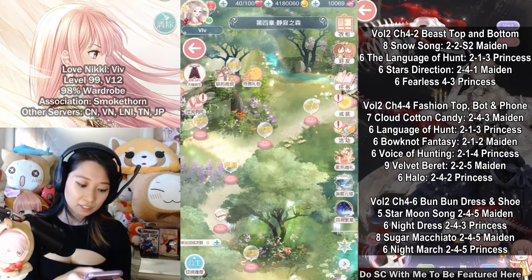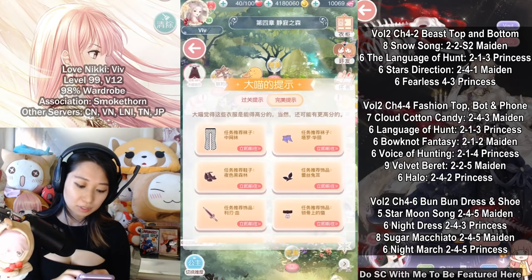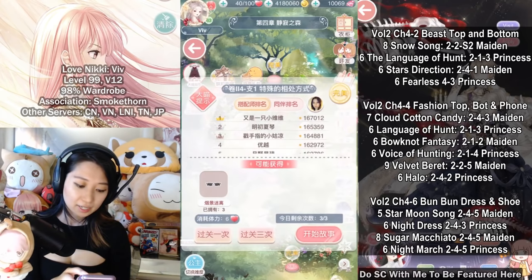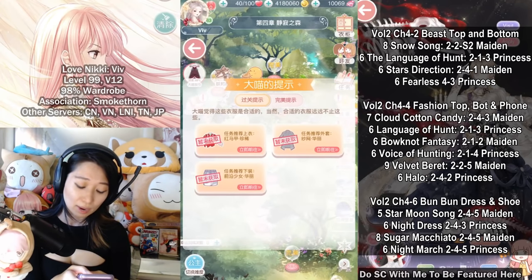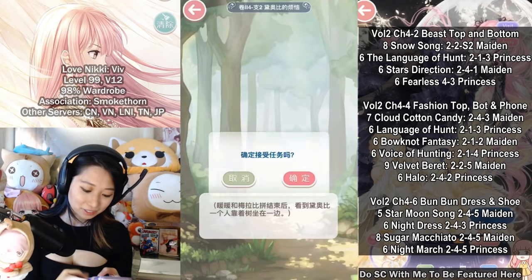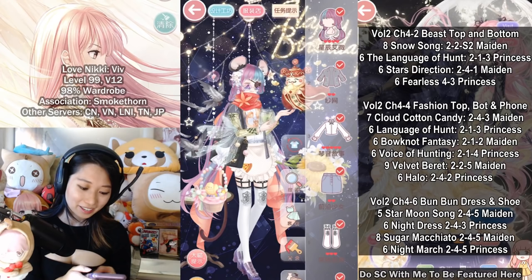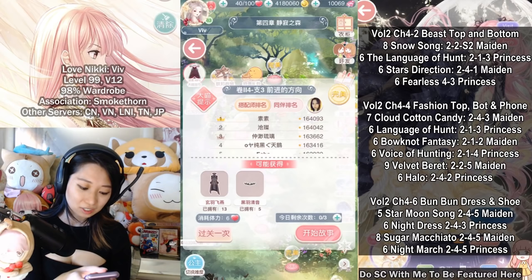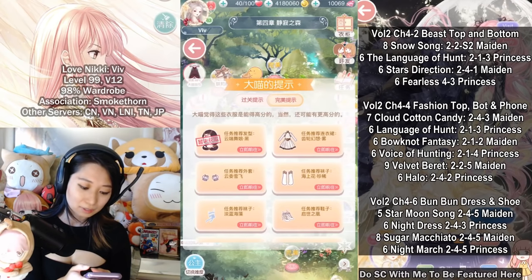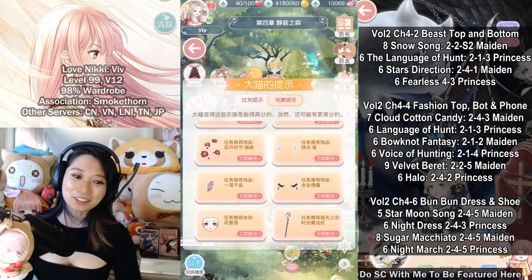That covers all the main stages. For the side stages: Side Stage 1 has nothing much going on, Side Stage 2 also has nothing much — I improvised for that one. For Side Stage 3 you will need specific items shown on screen, or you can of course improvise. Alright everyone, get to pre-farming right now so you can be ahead of the curve!